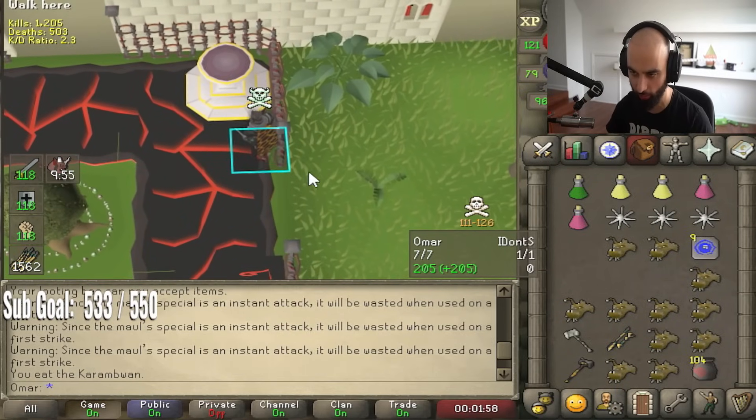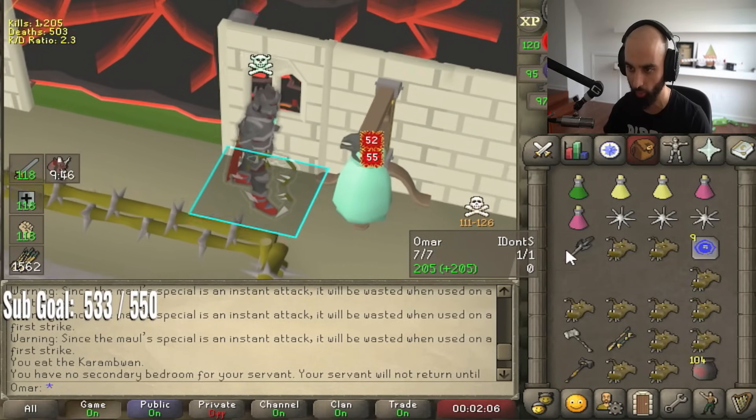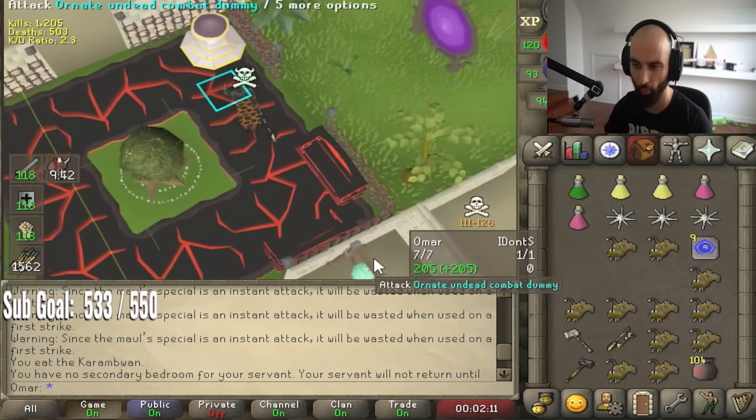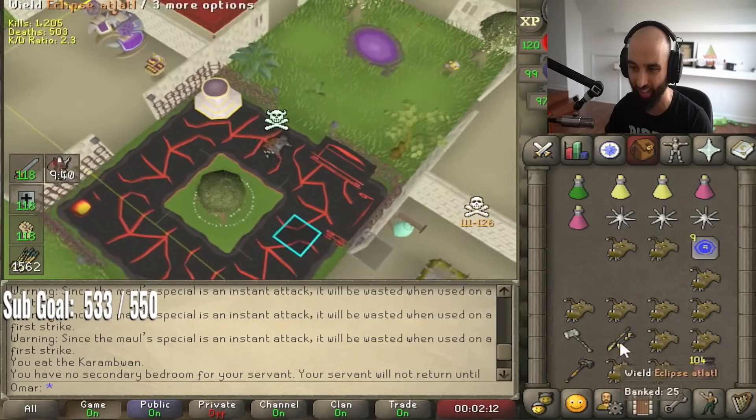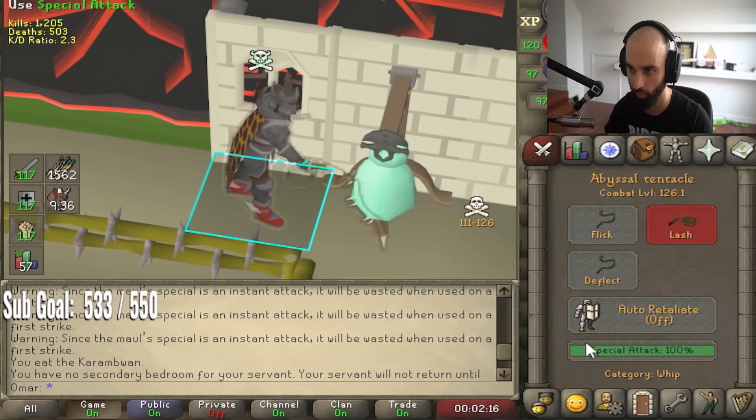There's three ways you could spec. There's a whip insta-maul, where you just go one hit and then spec once. Or you could do the whip double maul, or the atlatl double maul, the MSB double maul. A lot of rangers do this.